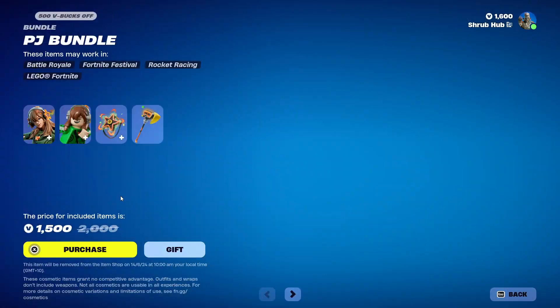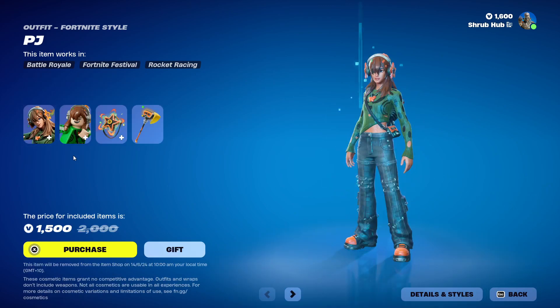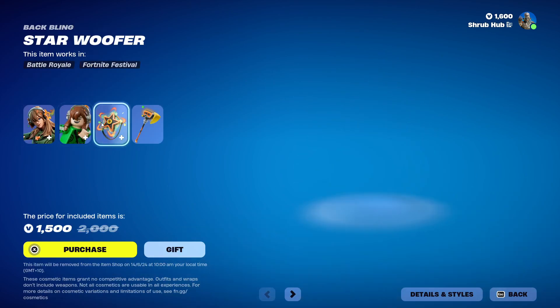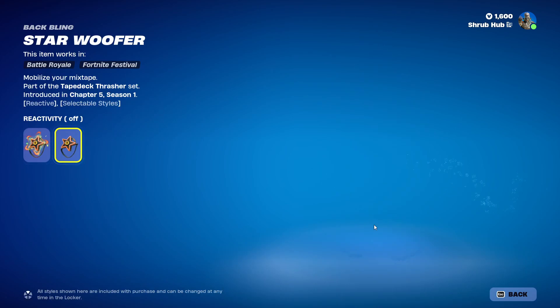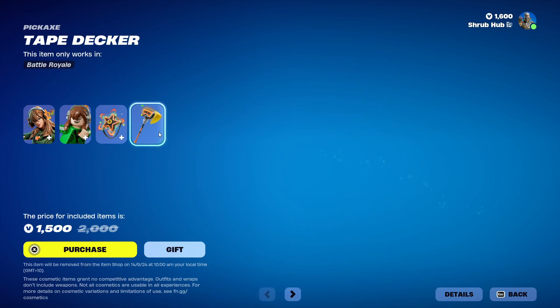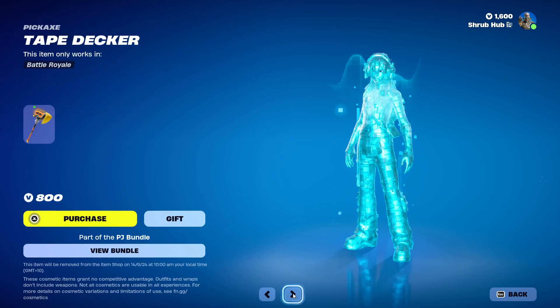Then we have the PJ bundle, with PJ Stint here from Chapter 5 Season 1 — you can turn off her reactivity. This is the Helo style, and she comes with the Woofer backbling with reactivity off as an edit style. Then we have the Tap Decker here from Chapter 5 Season 1, it's pretty nice and I like the splash a lot. Again, both are available separately too.